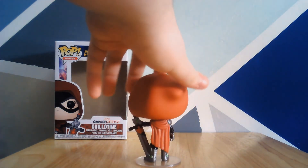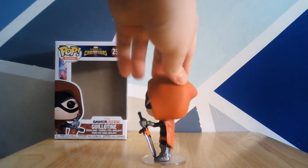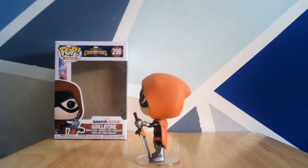Spinning it around, you can see the cape again, the back of the boots, and the back of the hood. And on this side you get a better look at the sword.